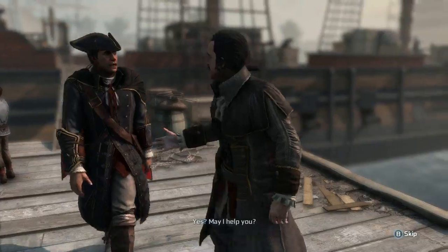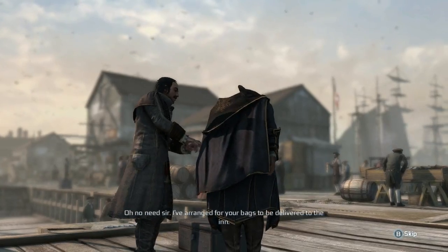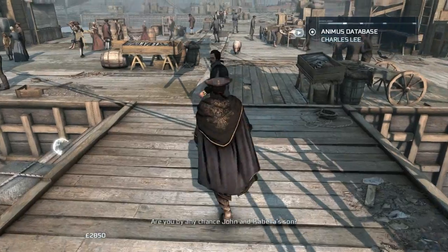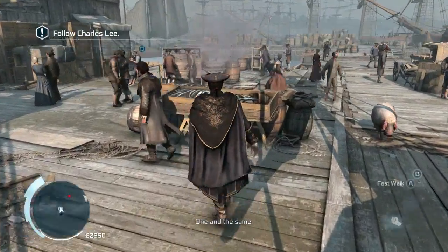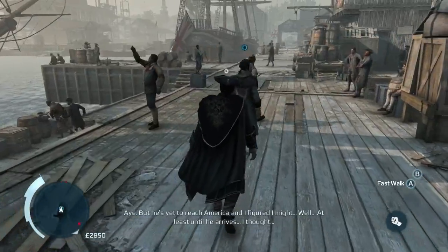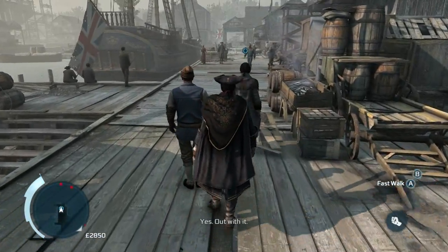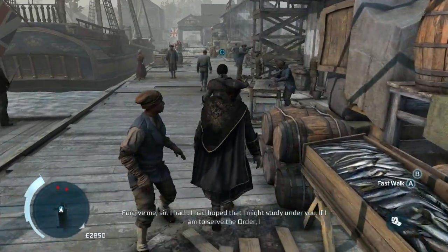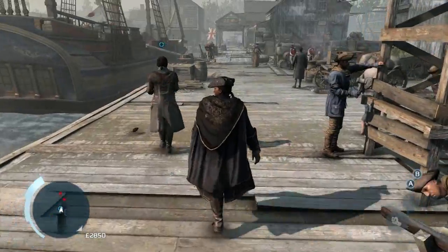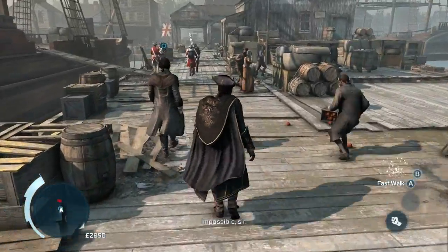Master Kenway - howdy. Charles Lee, sir, pleasure to make your acquaintance. I've been asked to introduce you to the city and help you settle in. No need - I've arranged for your bags to be delivered to the inn. I like you, Charlie. John and Isabella's son? One and the same. Your commission is with Edward Braddock, is it not? He's yet to reach America, and I figured - well, out with it. Forgive me sir, I had hoped I might study under you. If I am to serve the Order, I can imagine no better mentor than yourself. Kind of you to say, but I think you overestimate me. Impossible, sir - this way.